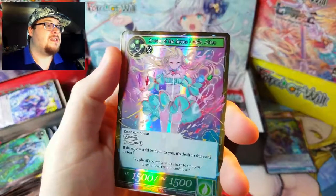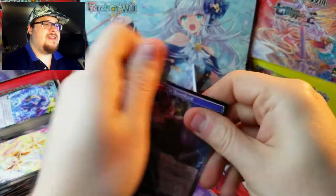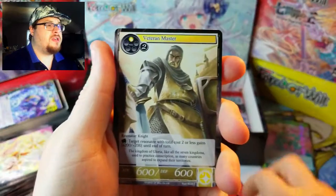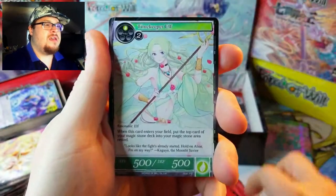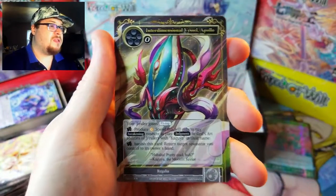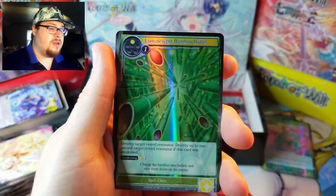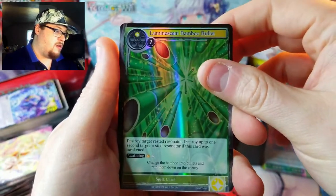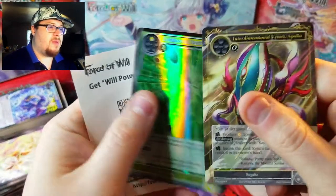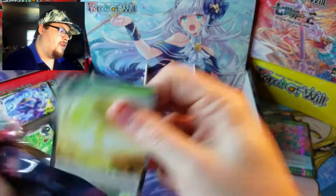We got the regular version and now we have the foil version of Avatar of the Seven Lands — Alice. This is a phenomenal looking card, I love the artwork on this one. Really want a full art. In this set it's just the full arts that are really valued — that was basically it when I was pricing last video. But this one must have seen a lot of play because it had some value even in regular foils.